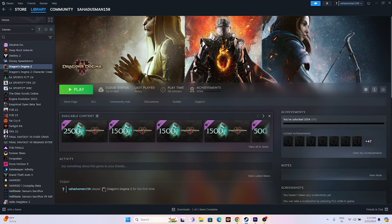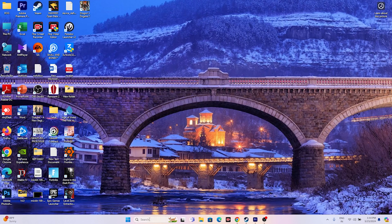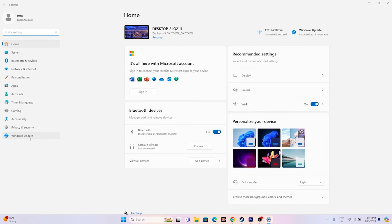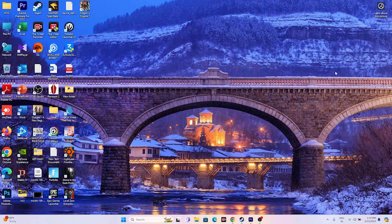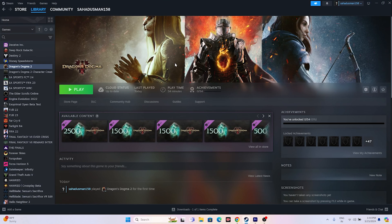Next, update Windows. Go to Settings > Windows Update and install any available updates. Keeping Windows up to date is very important. After updating, try launching the game.